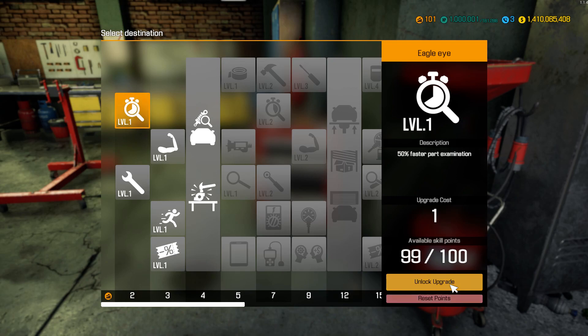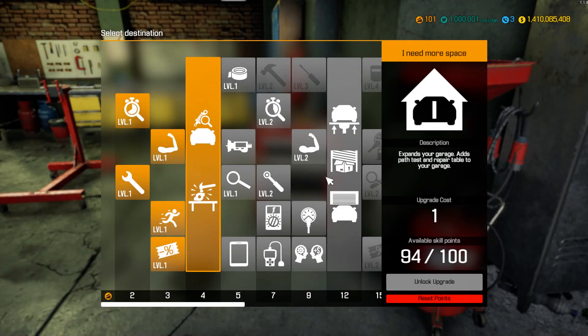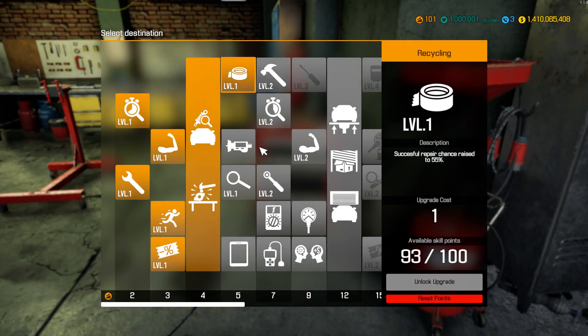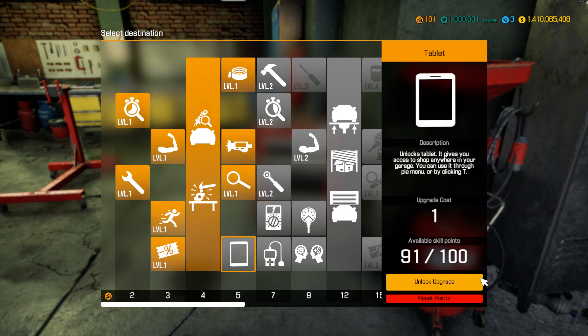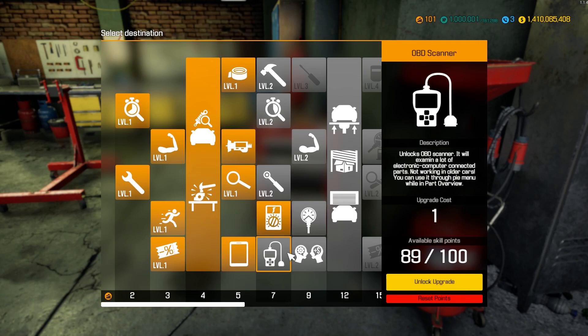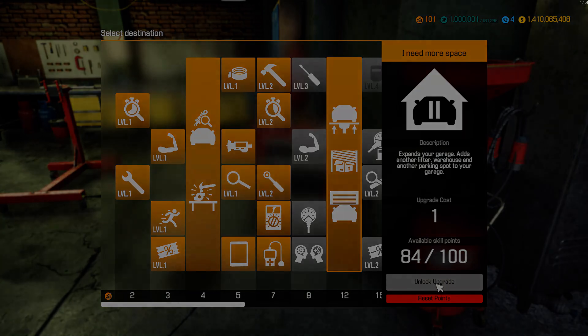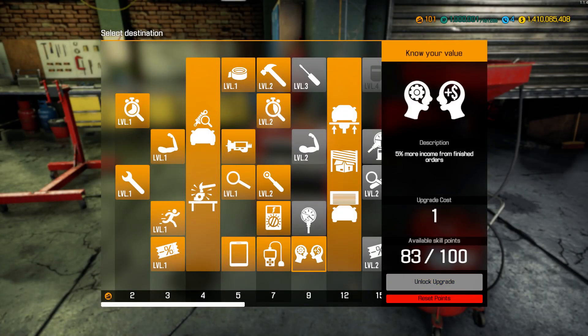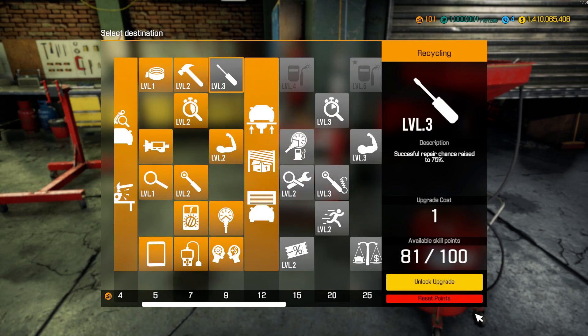Unlock upgrade — this one, unlock, this one, unlock, this one. Basically buy everything here. See, I expanded the garage. This is the fixing and repairing, the tablet, the electronic meter, the OBD reader — I have to buy everything. I'm buying everything and you're good to go.